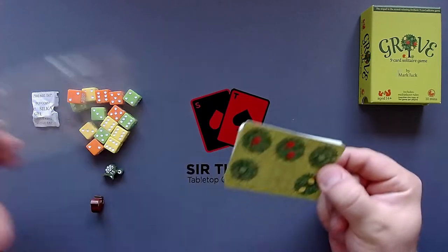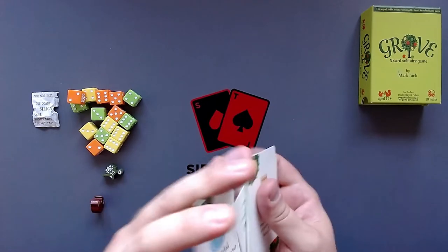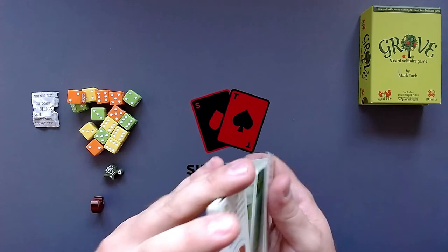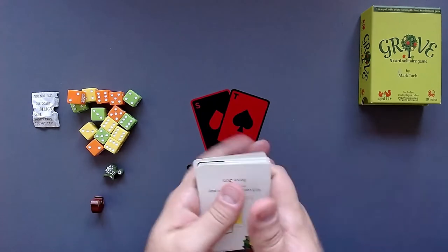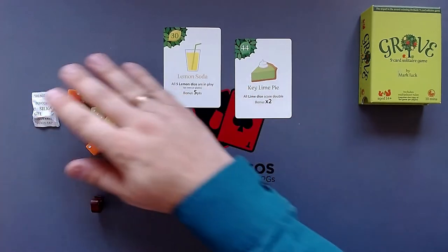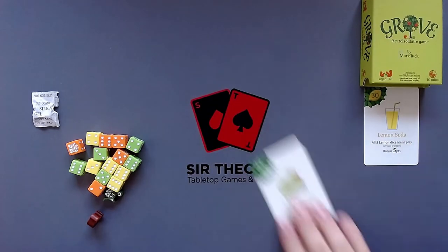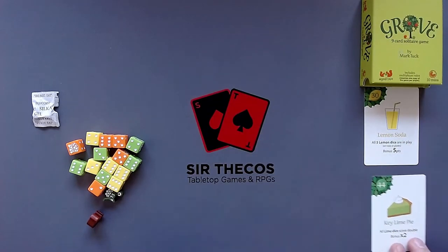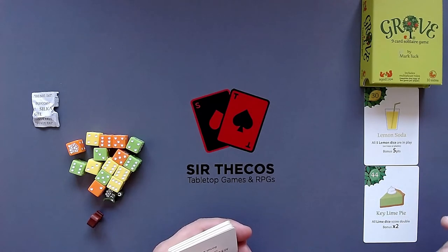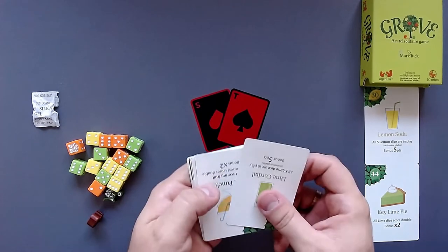The main difference for the recipe challenge is as follows: we shuffle all the cards just like we did with the other game. You can also give them a riffle shuffle but for this game it's not really necessary. Then we cut it, and then we take two recipe cards and put them here at the top. So we have our two recipe cards — first we have our lemon soda and we have the key lime pie.